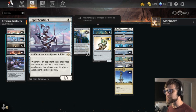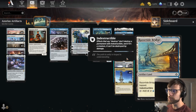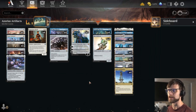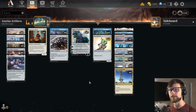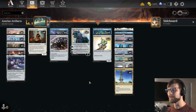Another nice card is Esper Sentinel — it's an artifact so it synergizes with the deck, and it will hopefully draw us a couple extra cards as we go. It's also really important to note that we have Darksteel Citadel as well as the Razortide Bridge, both of which are artifact lands, which means we can pull them with Ingenious Smith but also cheapen up some of these later game threats. All really important pieces to the affinity puzzle — I'm really excited to jump in!